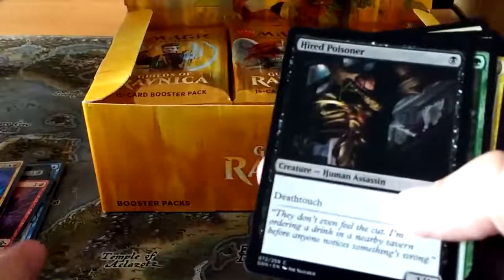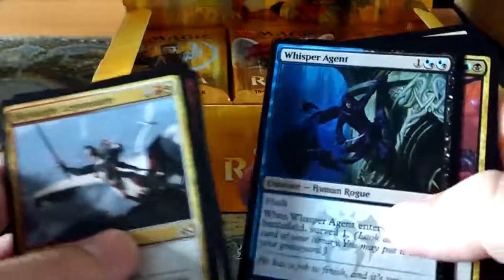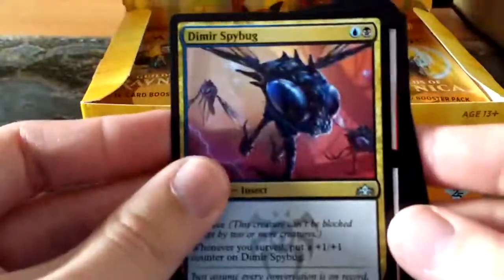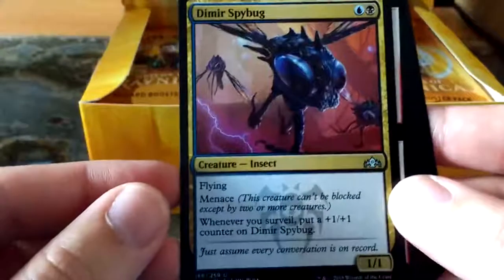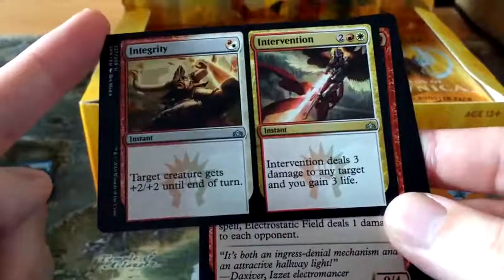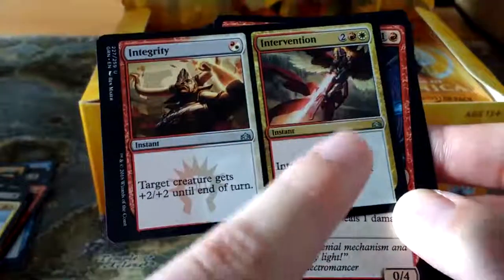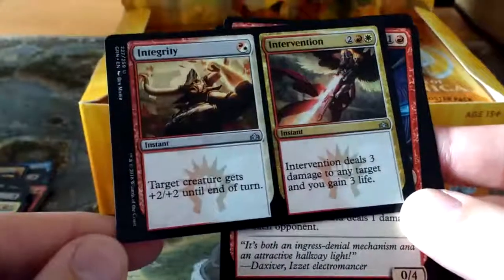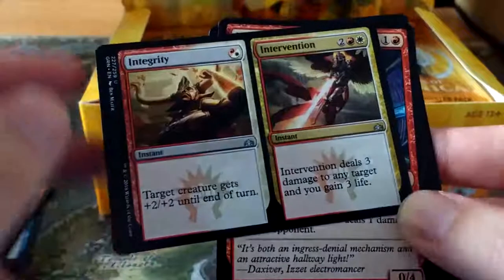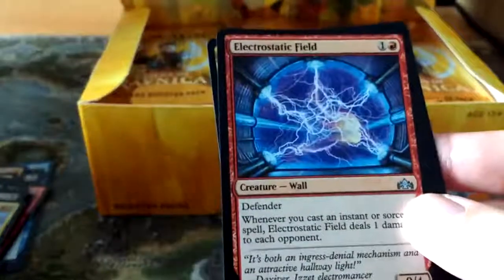I'm not really going to touch on the commons too much - mainly because there are some interesting ones, like the reprint of Sky Knight Legionnaire, that's very cool. Maximum Velocity. And there is our first uncommon, which is a Dimir Spy Bug - that is really creepy. A split card: Integrity and Intervention. The way these work is that you can either pay for one side or the other, or both. If you wanted to pay for all of it, it would be five - two of any colour, then one red, one white, and then one of red or white. It's hybrid mana.